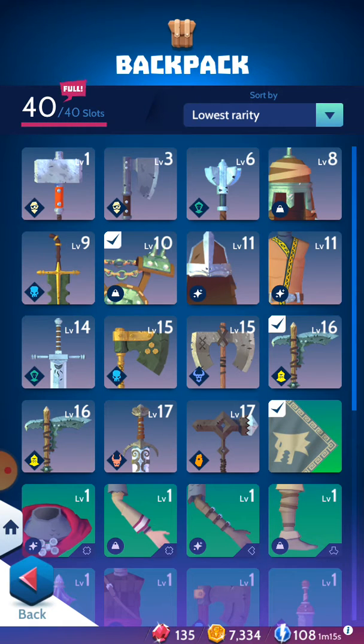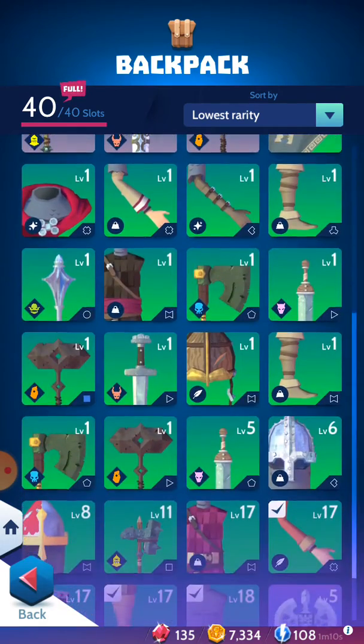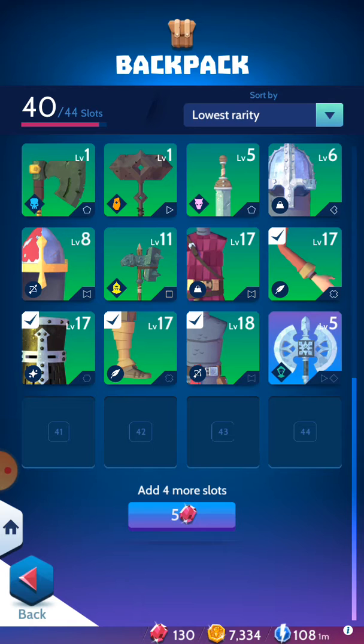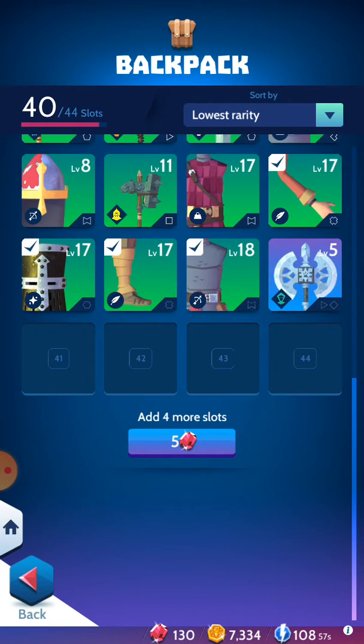So yeah, if your backpack is full, either you have to dismantle your items, or you just need to pay gems. There is no other option — you can't pay gold or anything — you just need to pay gems, and that is how you're gonna add some slots.